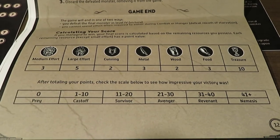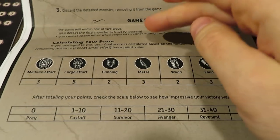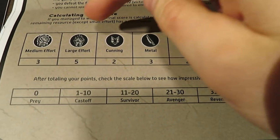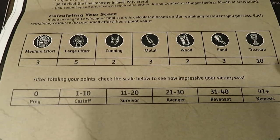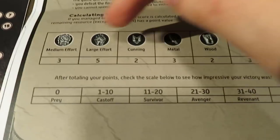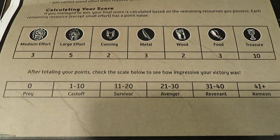In terms of understanding the end game condition, which you can see here on the prototype rulebook, calculating the score is the biggest piece at the very end of the game. Based on all the resources you have left over that you've been tracking in your tracker, you're going to come over here and find the value it equates to, do some math and find out where you actually fall on the scale.